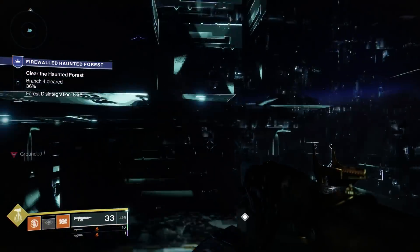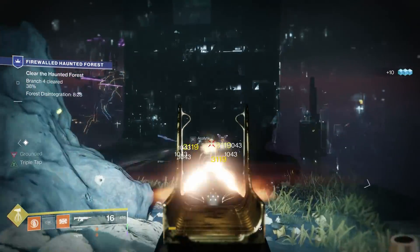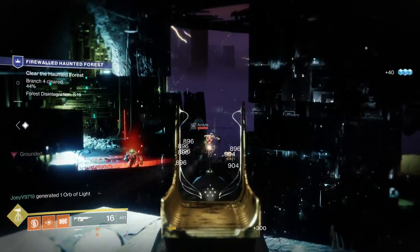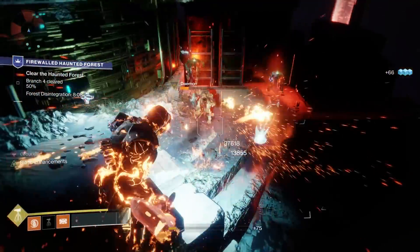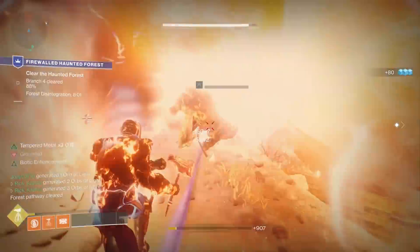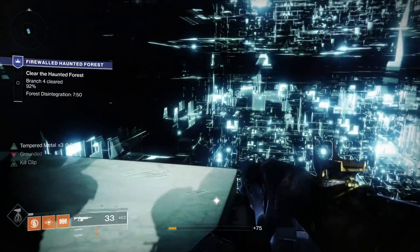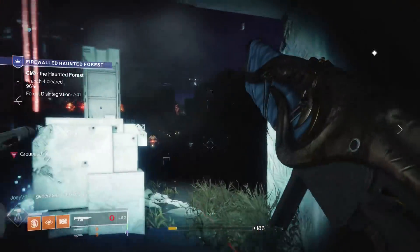What is up guys, Spooky Kackis here and today we have the guide for the brand new Haunted Forest activity just introduced into Destiny 2 with the Festival of the Lost Event. This video is going to be showcasing everything you need to know about this new activity — how to access it, what it's all about, some stuff that may not be obvious, and most importantly tips and strategies to consistently get seven branches or above. The Haunted Forest is going to be the best way to get Fragmented Souls, the brand new currency used to buy pretty much everything important in this Festival of the Lost Event, including the 600 power Masterworked Auto Rifle available from Amanda Holiday. So let's get started.